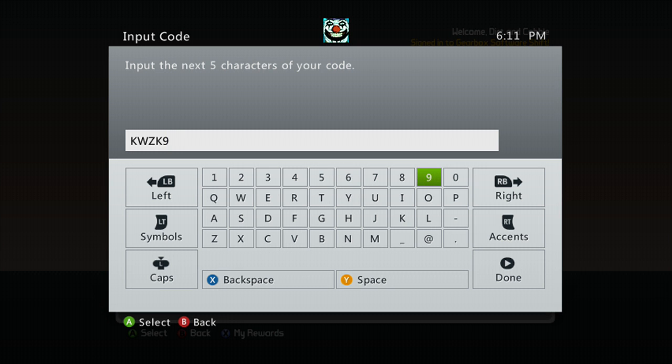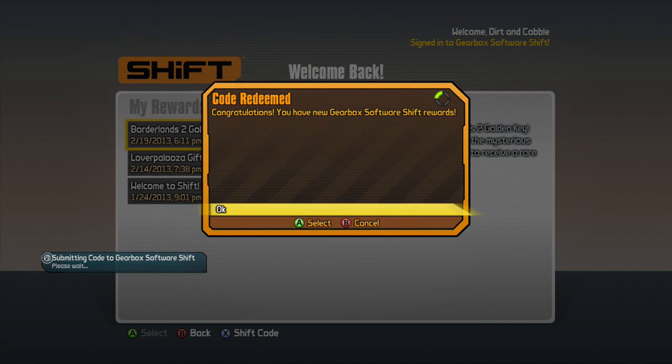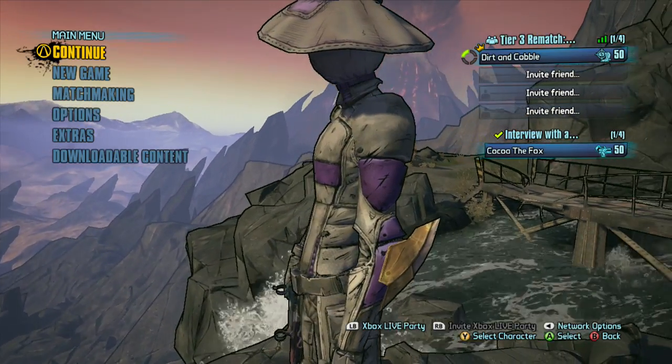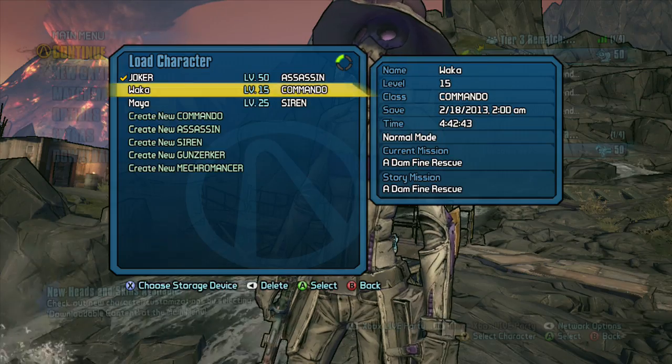Okay, we're gonna press done and then press submit. Congratulations, you have redeemed your Gearbox Software shift code. And then we're gonna press B, and I'll just use it on this character unless I have another one in Sanctuary.